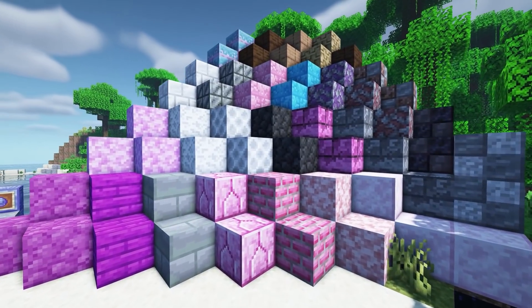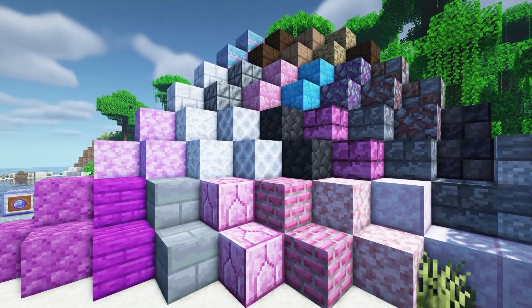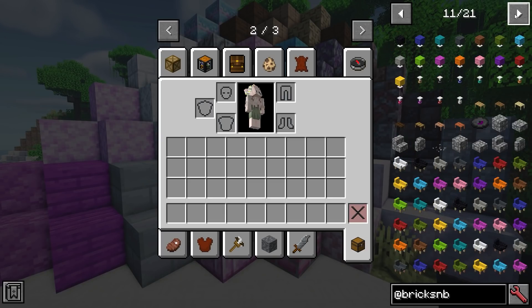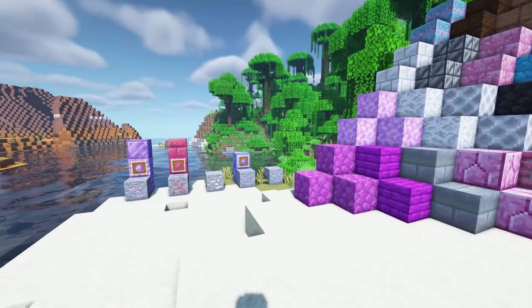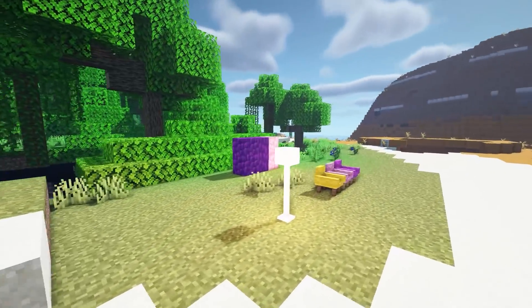We have Bricks and Blocks. This adds over 1500 new blocks to the game. They are all craftable and some require a stone cutter. As you can see the blocks here, they're really pretty and there are 21 different pages on JEI of all the different blocks you can get — coloured cobblestone, coloured bricks, and it even adds a few ores which are really pretty colours, and also a few furniture pieces.